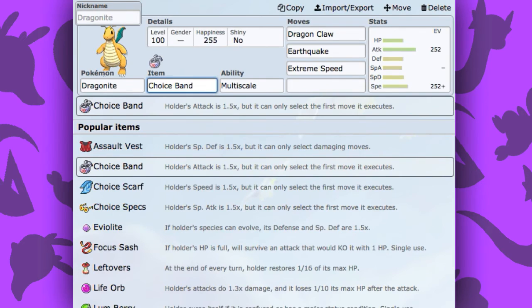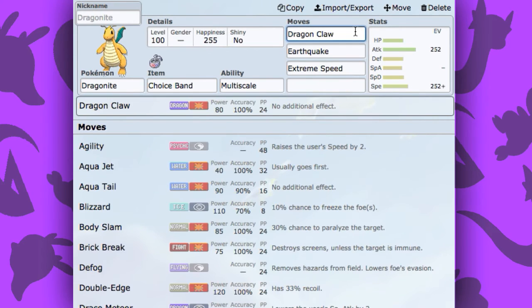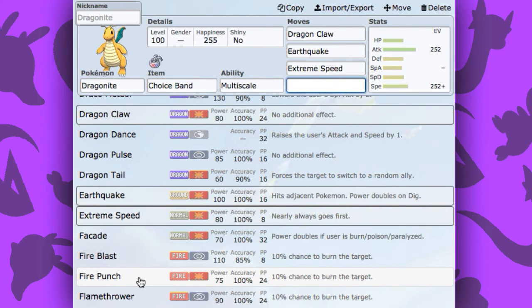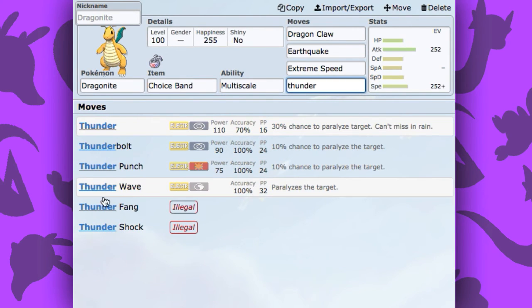Moving into the third and final set, we've got Troyspan Dragonite. This is a super good set because it hits like a truck. Troyspan allows your attack to be raised, and Multiscale lets you live the first attack. For the moveset, you're going to want Dragon Claw, Earthquake, Extreme Speed, and then whatever you think is best for your team — you could run Fire Punch like I showed earlier, or even Thunder Punch as well. There are many physical moves you could run with Dragonite.